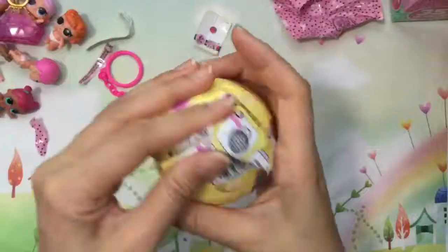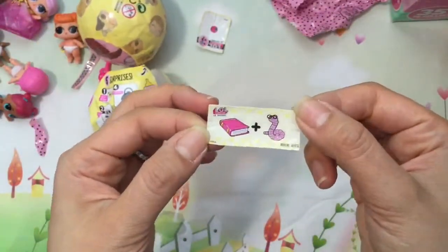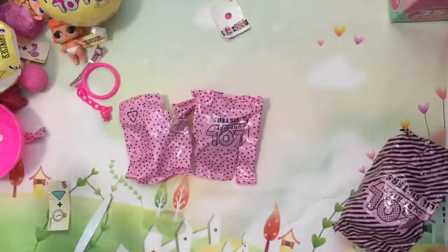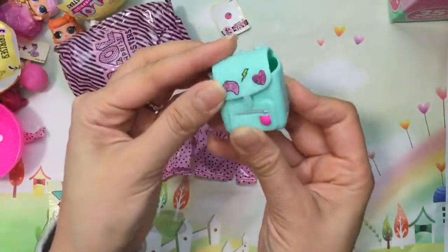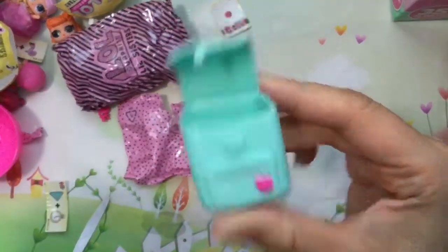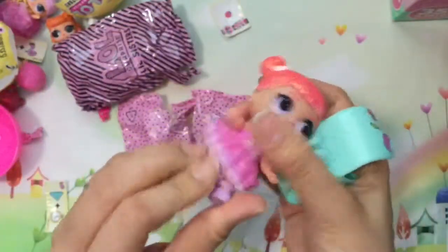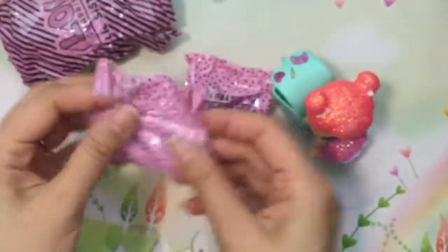Let's take a look inside — this one's clue is bookworm! I wonder what bookworm is, let's continue opening it. Okay, so we cut open all the bags — let's look at everything. This is the bag it came with — oh my gosh, it's a backpack! It's so pretty, it's teal and has this little zipper with a little kitty cat on it, and it actually has handles in the back! Let's put the backpack on one of our big sisters to see if she can actually wear it — look at how cute she is!